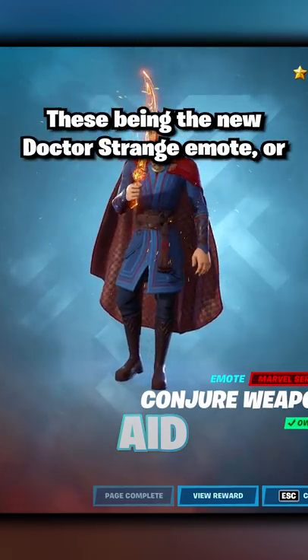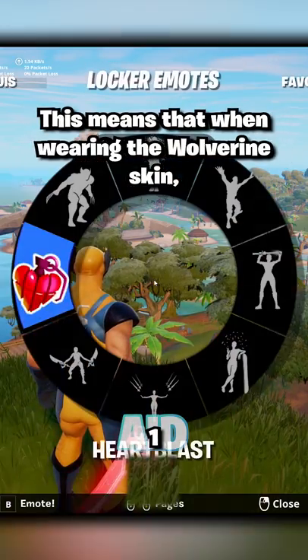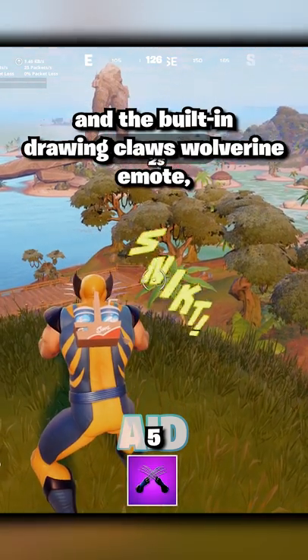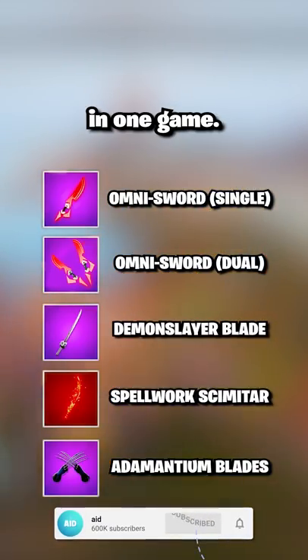These being the new Doctor Strange emote or the Blade Break emote, which switches your pickaxe into two. This means that when wearing the Wolverine skin with the Omnisword pickaxe and its built-in emote, the Hand Forged emote, the Conjure Weapon emote, and the built-in Drawing Claws Wolverine emote, you can have five total pickaxes in one game.